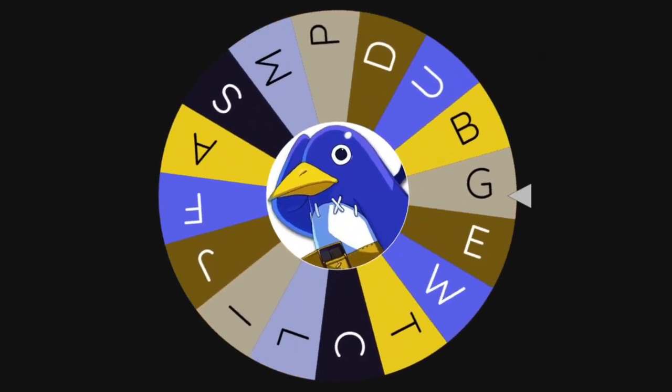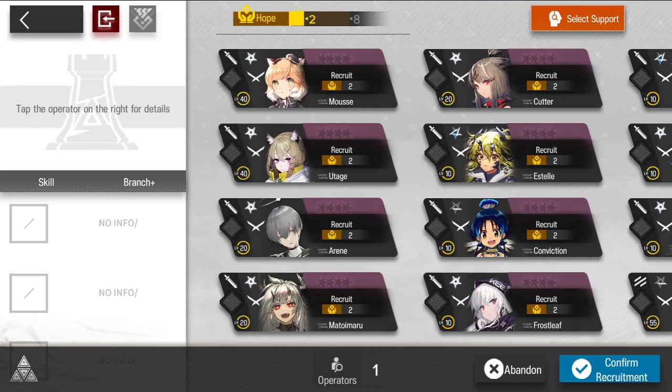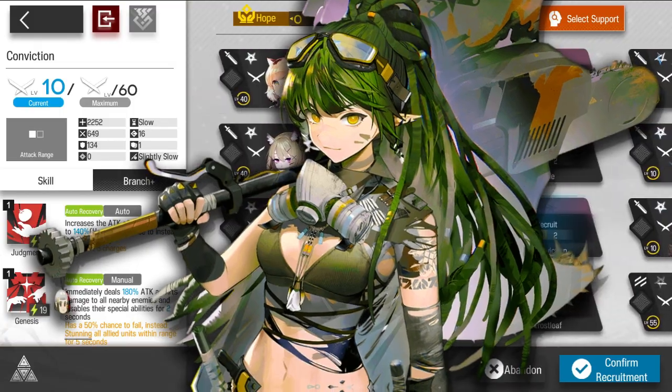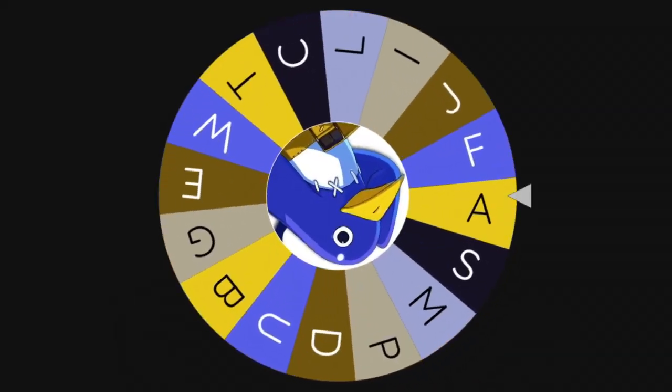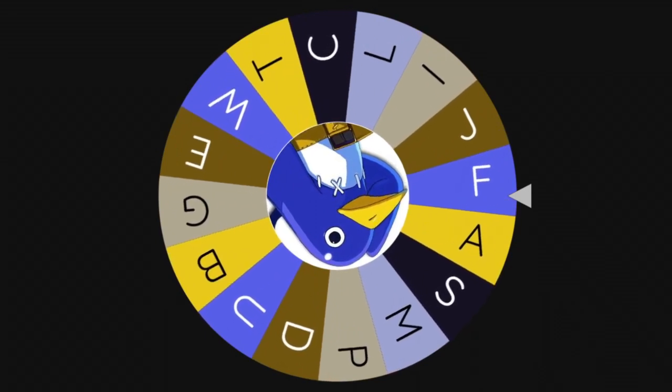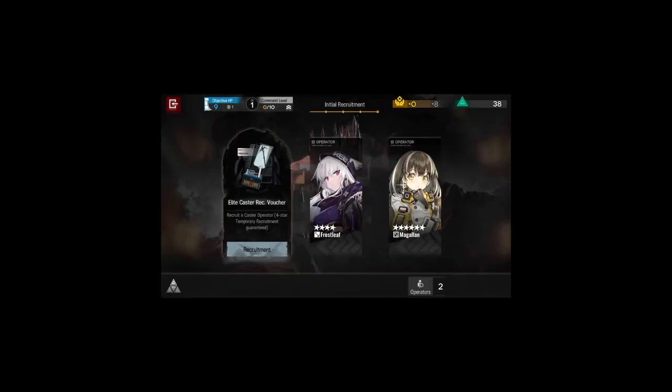We landed on G. The only guard that starts with G, ladies and gentlemen, is Galveo the Invincible. Third time's a charm — why not? And we're going to get the letter F. Do we have an operator that starts with F? Yes, we do — how could I forget about Frostleaf? There we go. I'd never use Frostleaf.